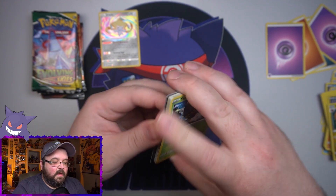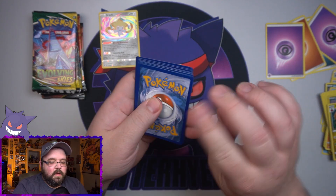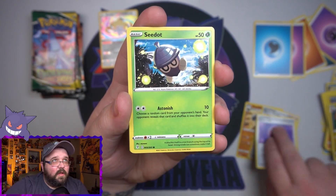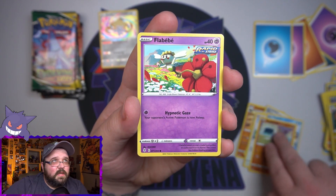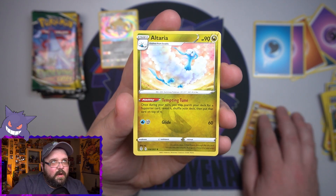Is it going to be backwards again? It is. Code off. I'm just going to go with it with the next pack and just flip it over. We got Hippowdon, Zinnia's Resolve, Dream Ball, a Swablu, Psyduck, Kommo-o Roggenrola, a Flabébé, a Reverse Raihan, and an Altaria. If I seriously open up six packs of Evolving Skies and don't get anything - my Evolving Skies luck is just terrible normally, but come on.